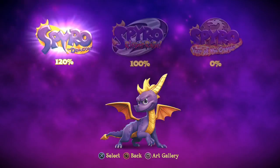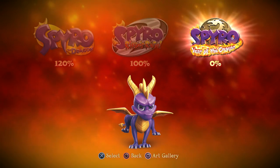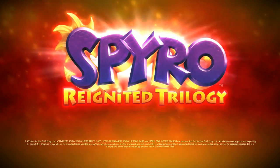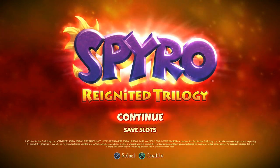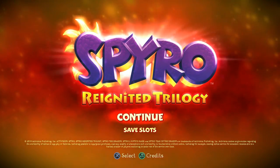We've unlocked the permanent fire breath — that should be the last trophy in the game. The platinum trophy is ours! We've beaten Ripto's Rage. It's at 100 percent. Next we'll do Year of the Dragon, but I'll do that tomorrow. Thanks for watching, I appreciate it, and I'll see y'all later.